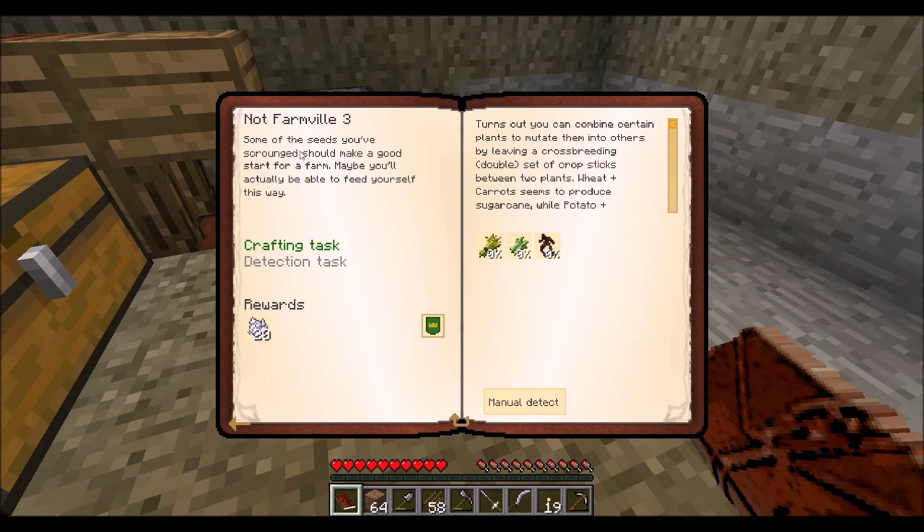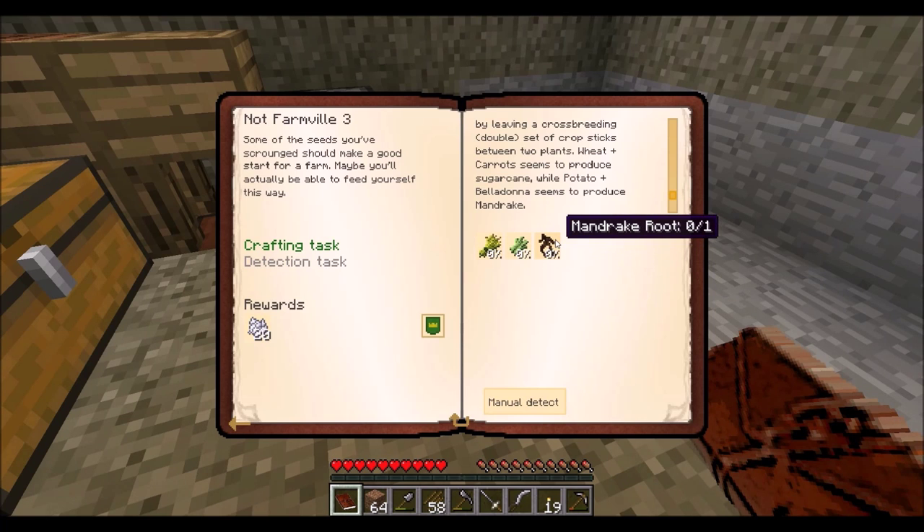Some of the seeds you've scrounged should make a good starting start for the farm — maybe you'll actually be able to feed yourself this way. Turns out you can combine certain seeds to mutate them into others by leaving the crossbreeding double sticks stacked between two plants. The wheat and carrots seem to produce sugar cane, while the potatoes and the bandelas seem to produce mandrax. I hate mandrax, but you need one for this quest — you don't have to be able to kill them, guys.